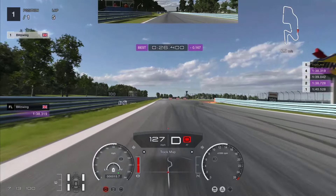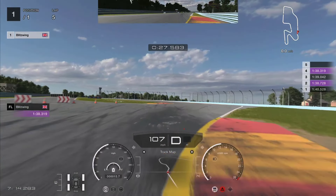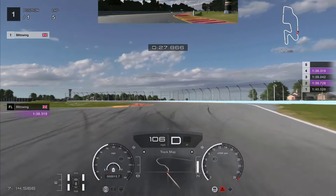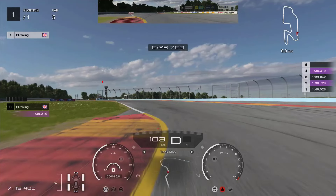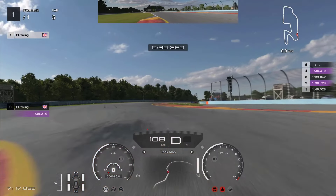Braking at the right point, but not using all of the kerb on the right-hand side. We need to be more aggressive, turn in earlier, and sweep across the entire kerb with all four wheels on it. Not using the full track width on the left either — turning the car far more sharply than necessary because we're not using all of the available track. This pins us to the inside and compromises the exit of the bus stop through the next left and right.